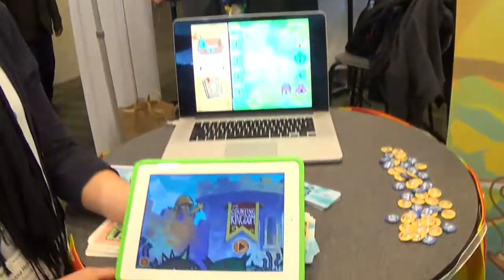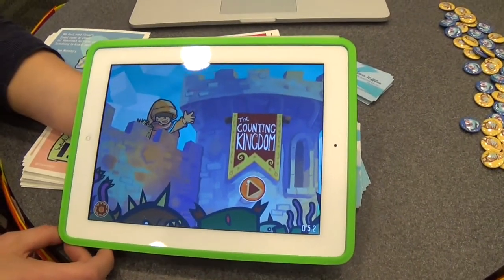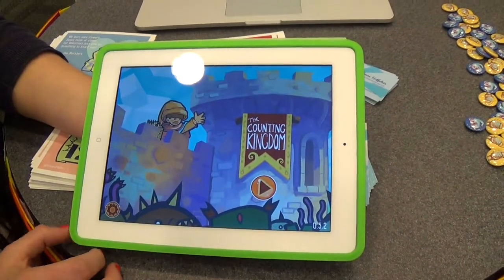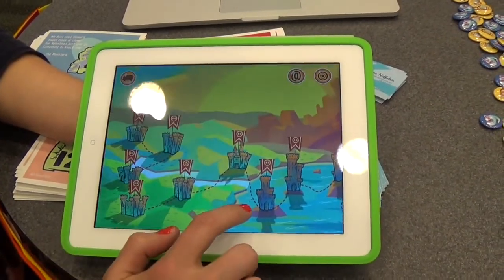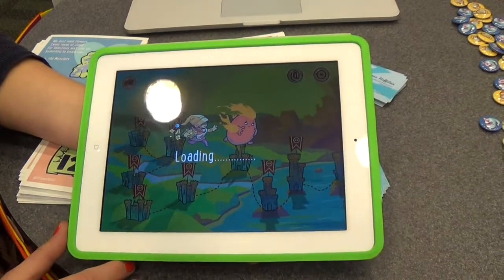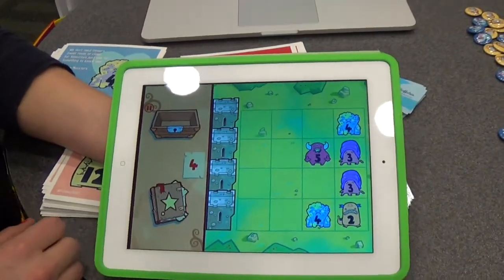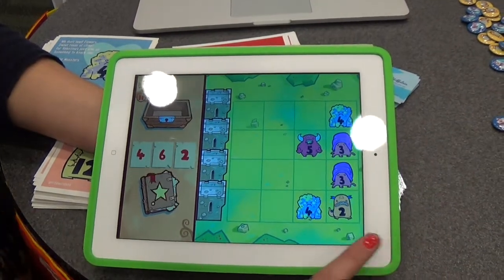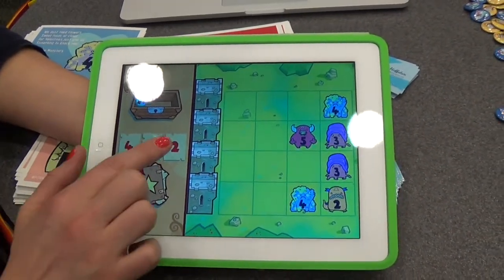It's an educational game for kids age 7 plus, where you are the wizard's apprentice and you're trying to defend the kingdom against the invading monsters. So this is The Counting Kingdom and we'll show you one of the earlier levels. It's a turn-based tower defense game, a little bit like Plants vs. Zombies meets Math Blasters. Monsters come in from the right, these are the towers that you're trying to defend, and these are your spells.